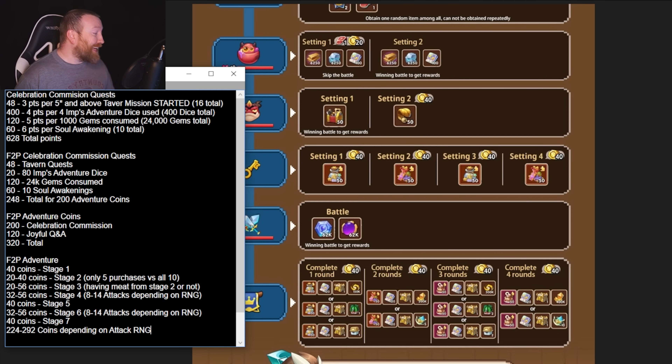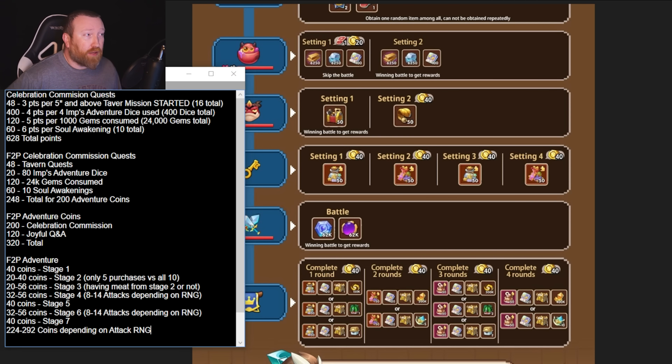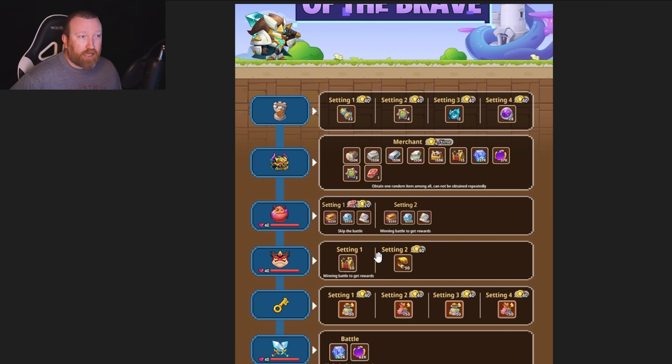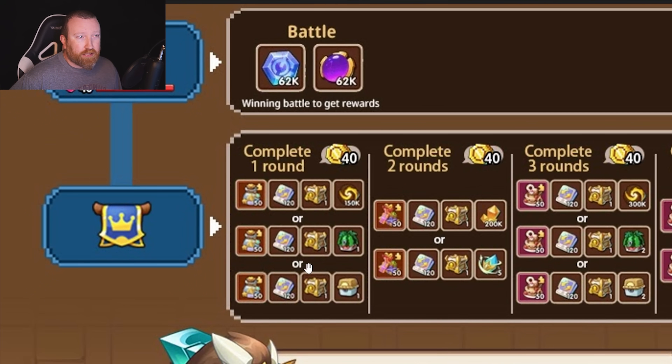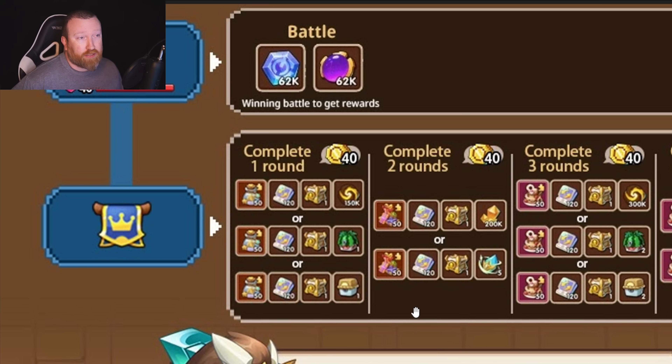This is definitely a wait-for-Thursday event, because the only other way to get coins is through value packages. There's really no way to do multiple loops, but luckily the loot for one loop is really, really good. You're getting an artifact chest, swap tickets, and treasure — all completely free to play and very easily done. Hopefully you guys enjoyed this one, let me know what you think about this event, and we'll try to break down more information on the swap event a little bit later.